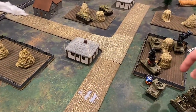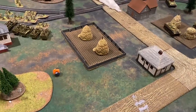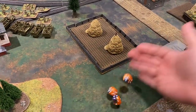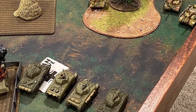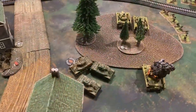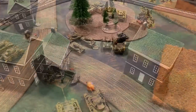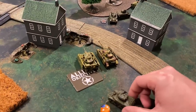The Americans still have reinforcements to arrive. The Grasshopper comes in on a three-plus. The P-47s need a four but don't get it. With three dice for reserves, one automatically gets in — a group of four Sherman 75s arrives in the middle. The bailed-out Stuart attempts to remount but is unsuccessful.